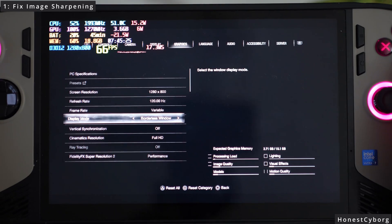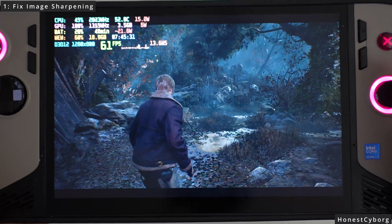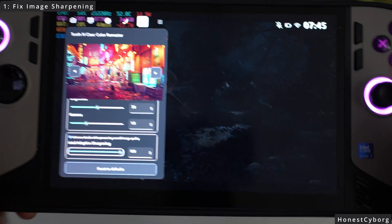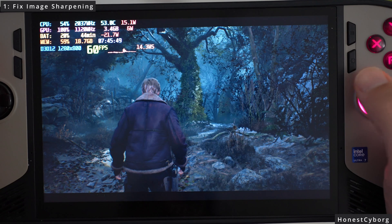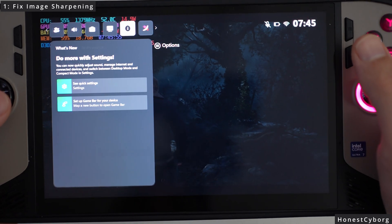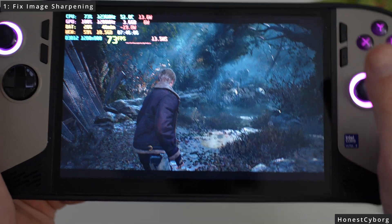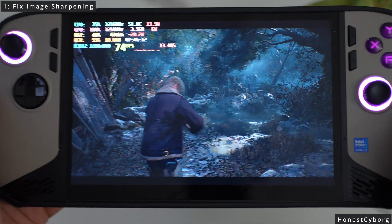Now if you go back, as you can see it's much much sharper — the image sharpening has been applied because all you had to do is change from full screen to borderless. If I go to the quick settings overlay, it is on at 100% and looks very sharp. If I turn it off, the game looks blurrier. Turning it back on, I can immediately see how much sharper the image looks. Make sure you set the window mode to borderless, not full screen, for each game you want sharpening to work on.